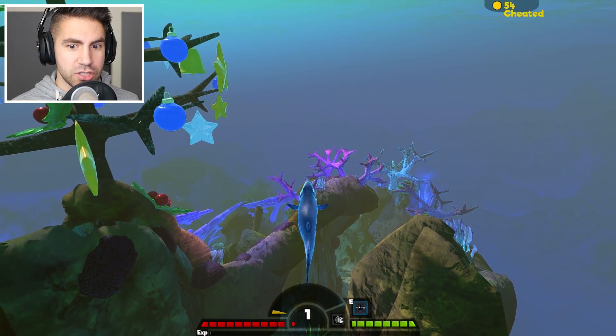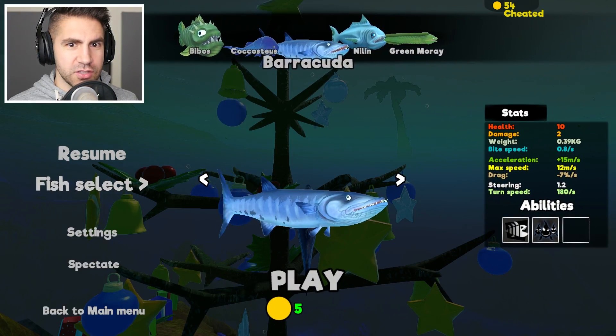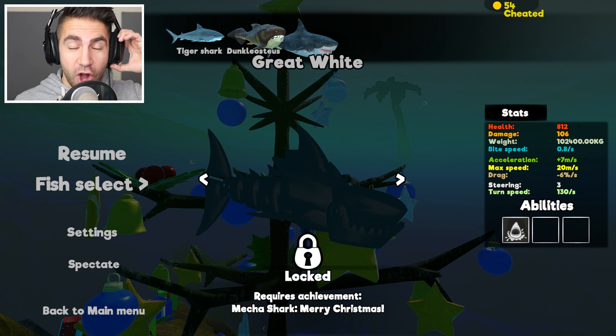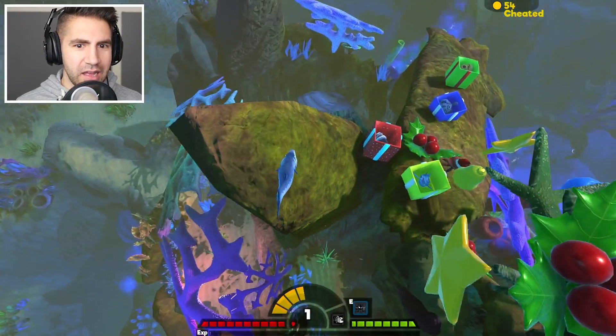I think we just opened the present, so I should have a new fish. Let's take a look — fish select. It looked like a shark or something. Look at that! Requires achievement: Mecha Shark, Merry Christmas. It's locked. How do we get that achievement? Dude, it's another version of the Grey White Shark. Mecha Shark — guys, this is my new favorite! Wait, how do we get the achievement? I bet it's by opening the present. But I opened the present.